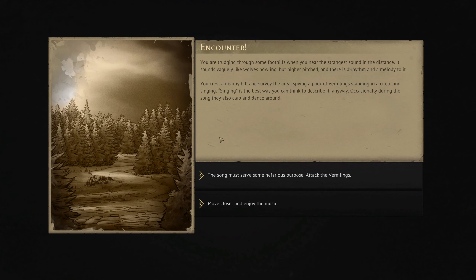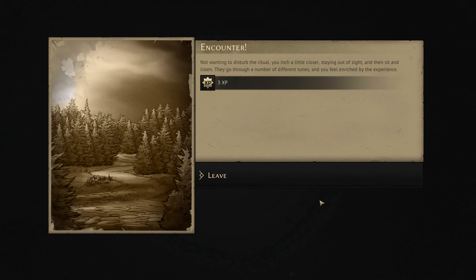An encounter on the way. You're trudging through some foothills when you hear a strange sound in the distance. It sounds vaguely like wolves howling, but higher pitched, and there's a rhythm and melody to it. You crest a nearby hill and survey the area, spying a pack of Wermlings standing in a circle and singing — singing is the best way you can think to describe it anyway. Occasionally during the song, they also clap and dance around. Let's move closer and enjoy the music — we don't need to attack them just for the sake of it. Not wanting to disturb the ritual, you inch closer, staying out of sight, and sit and listen. They go through a number of different tunes and you feel enriched by the experience. Learning a little bit about Wermling culture.